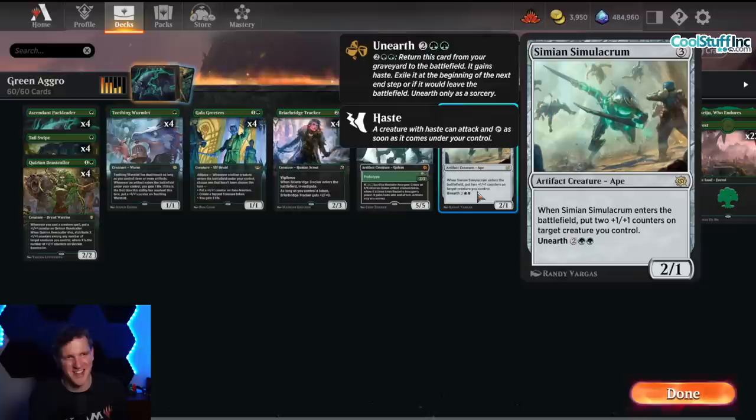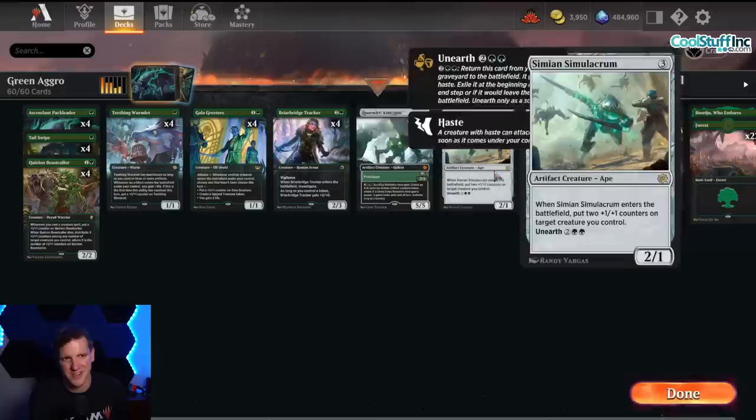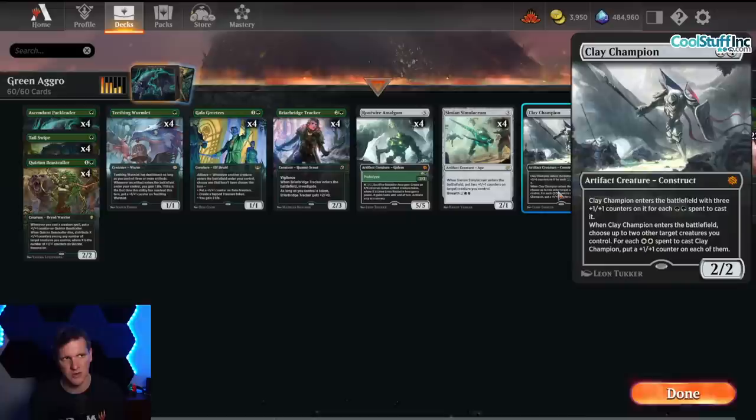Speaking of giant threats, we have Simian Simulacrum — a 2/1 ape that when it enters the battlefield puts two +1/+1 counters on a creature you control. That can make things very large. If you have a Wormlet and you play the Simulacrum, you get like three +1/+1 counters on something — it's a huge threat. And it has unearth, so if the opponent kills it or casts a board wipe, you can bring it back from the graveyard, attack the next turn with the counters, and it can put counters on itself.